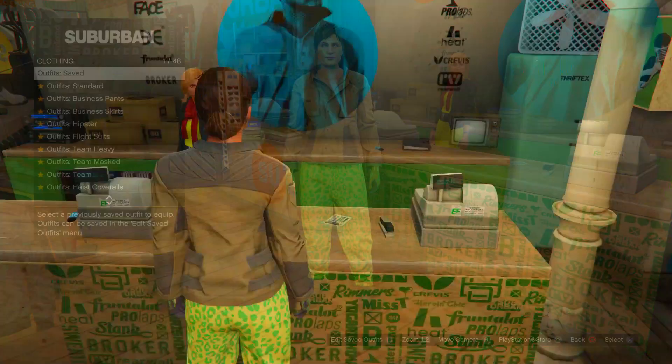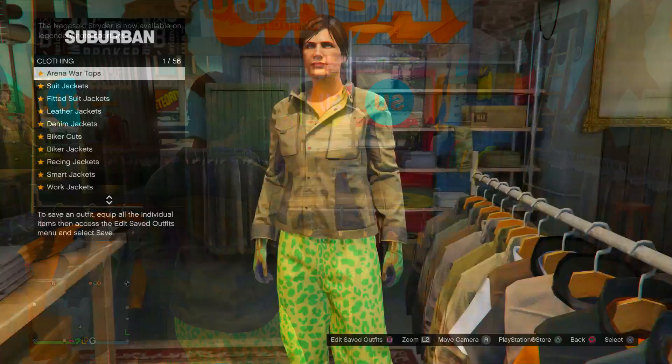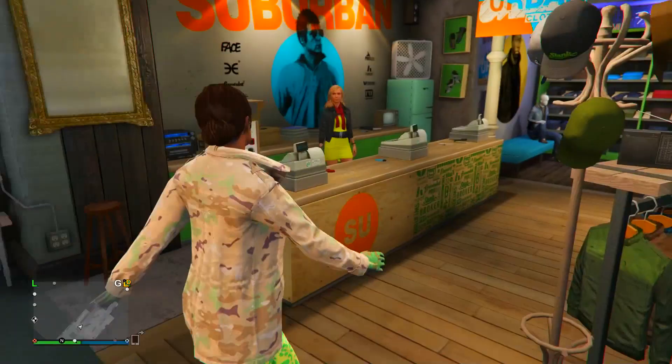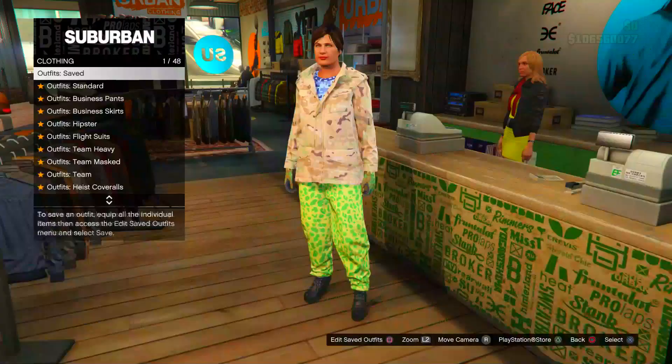For the last stage of this outfit, head to the top section. Go to work jackets and purchase the peach camel work jacket. From there, go to gun-runner t-shirts and purchase the blue digital t-shirt — the very last one. Once you've done that, save the outfit in slot three. That is the first outfit complete.